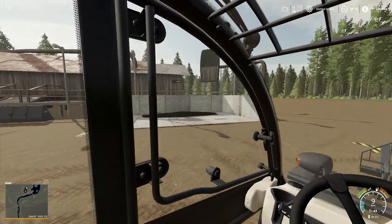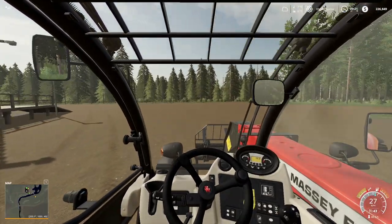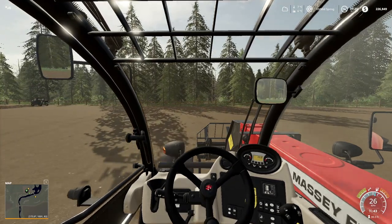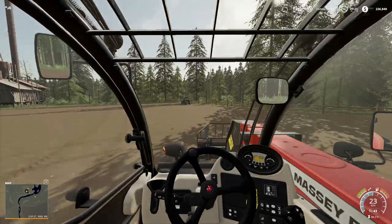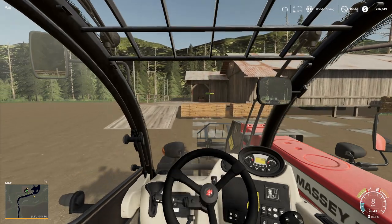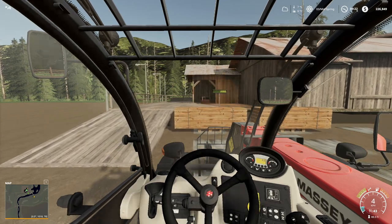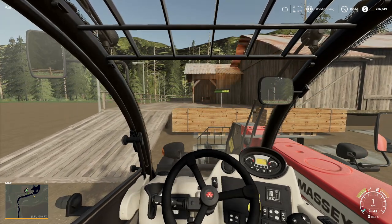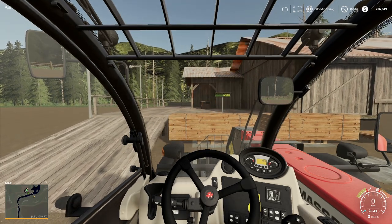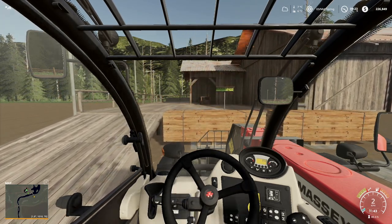And there you can see - and probably hear from just how loud this facility is - that we have moved over all the wood chips it had produced, so it is now up and running. Now we are going to head over and look at pulling off some of the finished pallets. We'll start right here on the left side. I haven't actually used this forklift for this yet - we did use it to load some of the equipment, but I haven't pulled anything yet. Hopefully we can do this nice and easy.